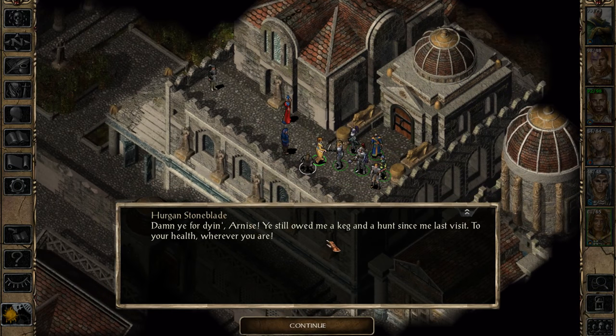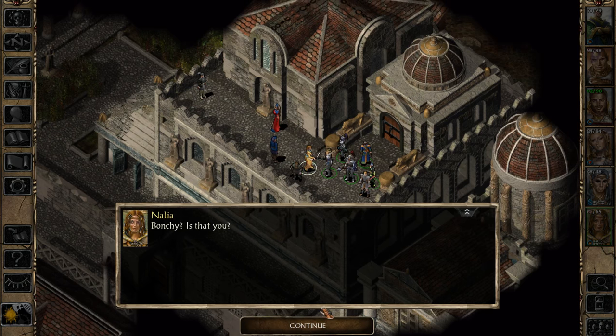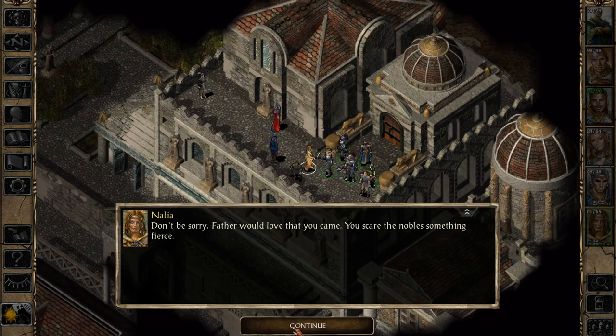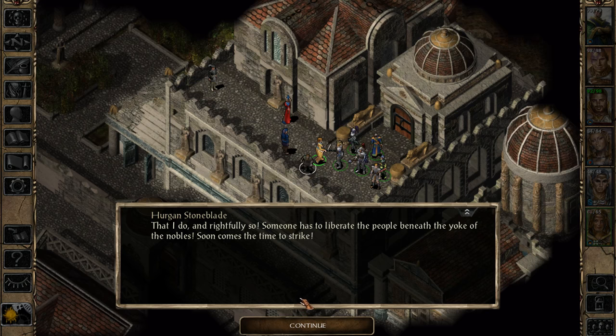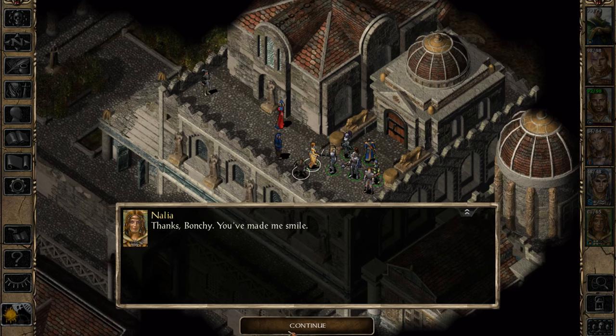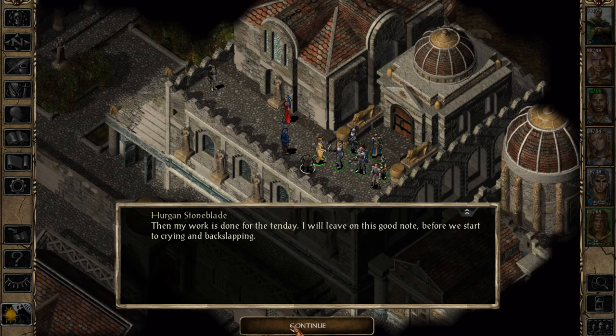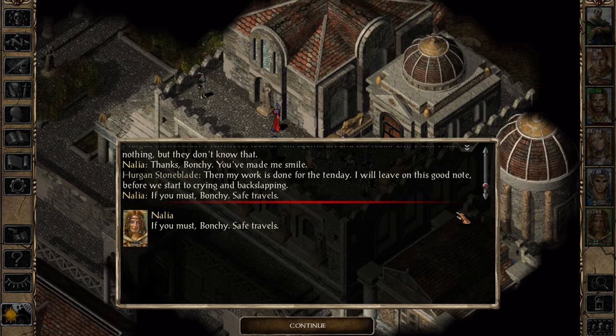Did I talk to Ergen over here? Damn you for dying, Arnese. You still owed me a keg in a hunt since my last visit. To your health, wherever you are. Bonshi, is that you? Who would know my nickname? Little Nally Nallya - you are a sight for my eyes. But girly, I'm sorry for what has happened. Don't be sorry - Father would love that you came. You scared the nobles something fierce. Someone has to liberate the people beneath the yoke of the nobles - soon comes the time to strike. Look at him squirm around the room. Oh, I don't mean nothing, but they don't know that. Thanks Bonshi, you've made me smile. Then my work is done for the day.